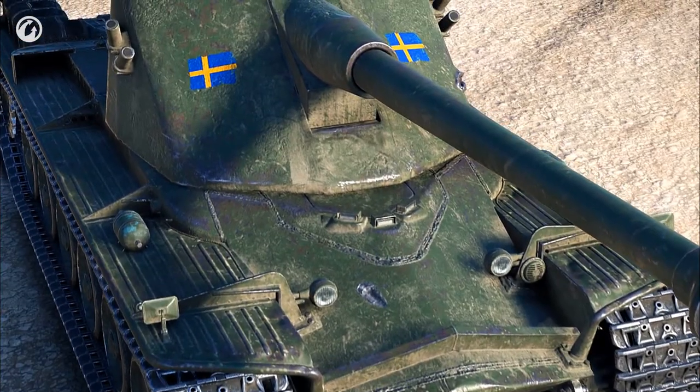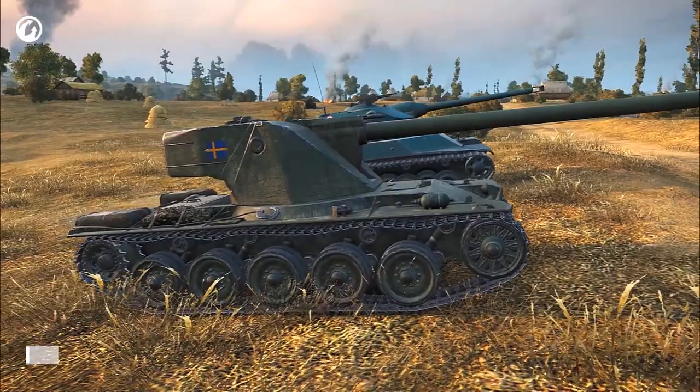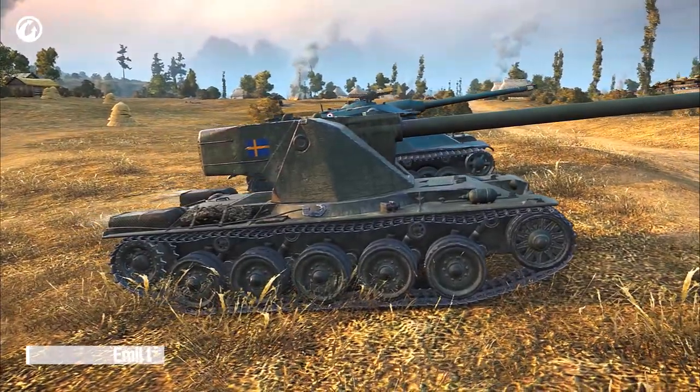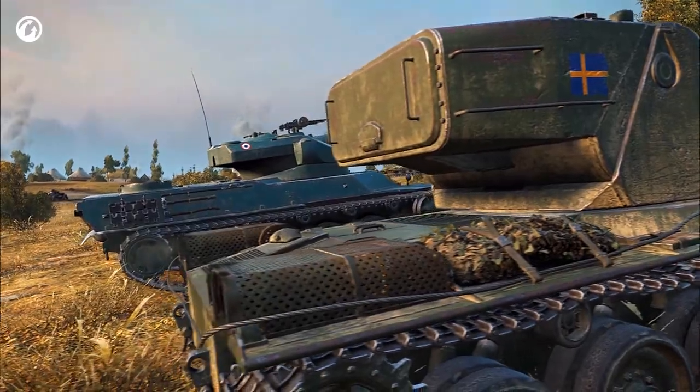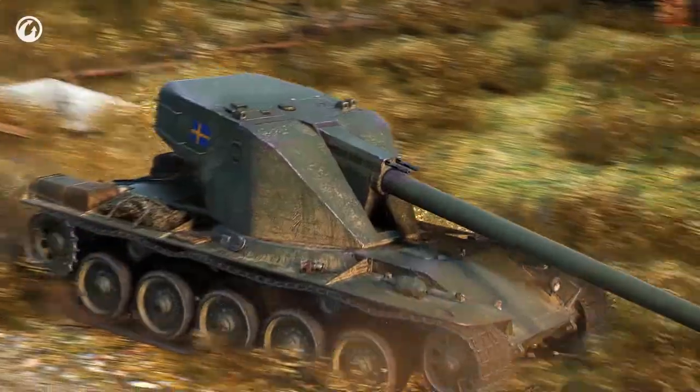The Swedish tanks look pretty similar to the French tanks, but don't be too quick to judge — they do have some distinctive features. Unlike the AMX 5100, the Swedish Tier VIII Emile I can boast better armor. In addition, the Emile's drum has a faster reload speed, but fewer shells.